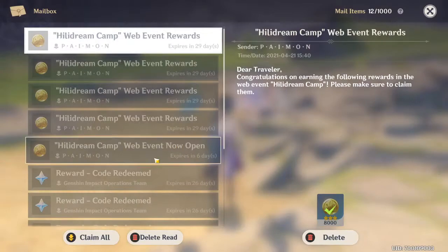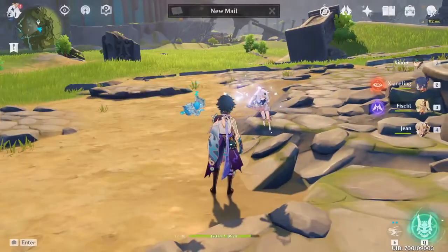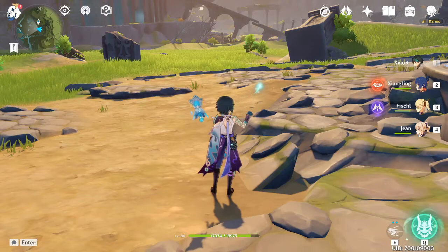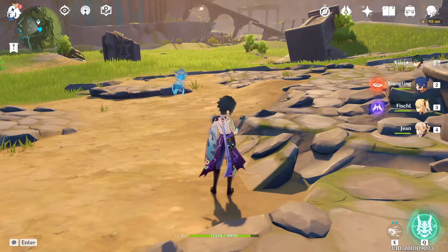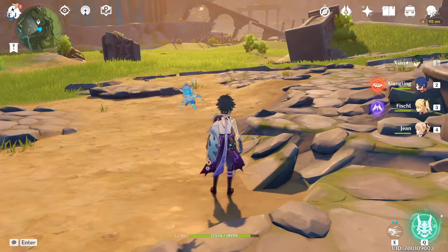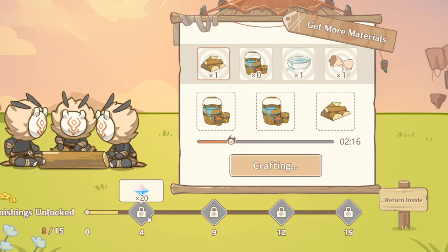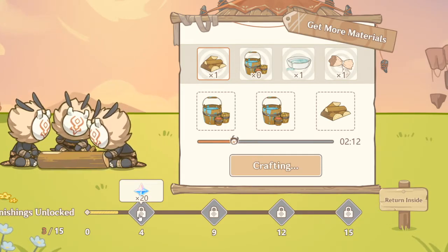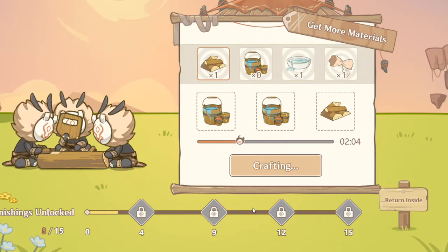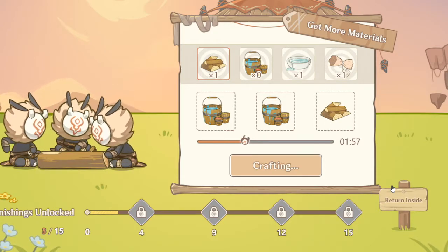The event lasts from April 21st, which is today, until the 27th of April, so make sure you do this. It's free Mora and free Hero's Wit. By hovering over the unlocks, level 4 unlocks 20, 30, 30, and 40 Primogems respectively. So you get around 50-80 total, up to 120 Primogems. Not bad — as long as you do this every single day, you're good.